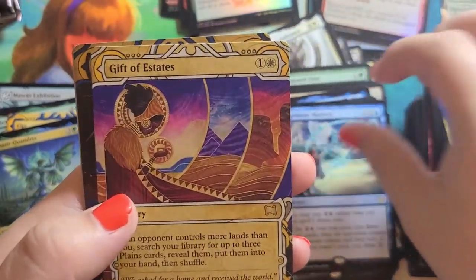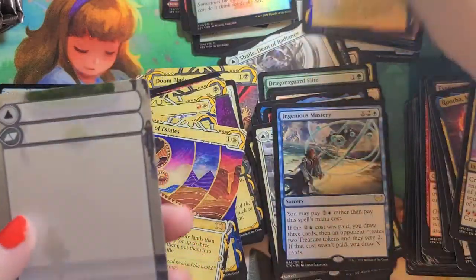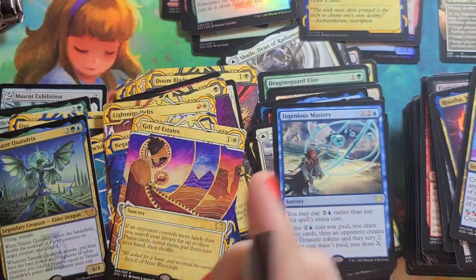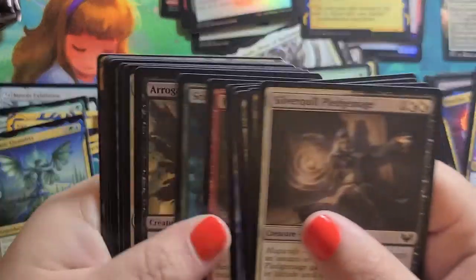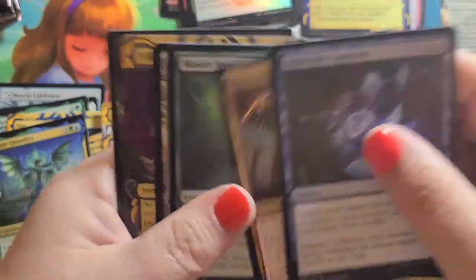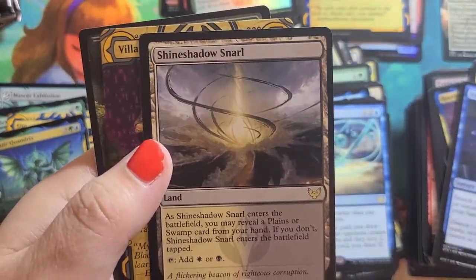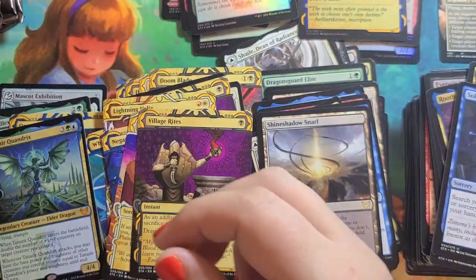Lesson is a Common. Selfless Glyph Weaver, Negate, and a Foil Square Up. Genius Mastery, Gift of Estates — it's pretty — and a Foil Opt, and Shouts Shadow Shine Snarl with our Rare. Village Rites. Alright, our last third of the box.